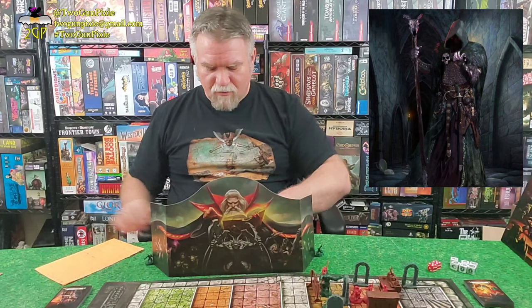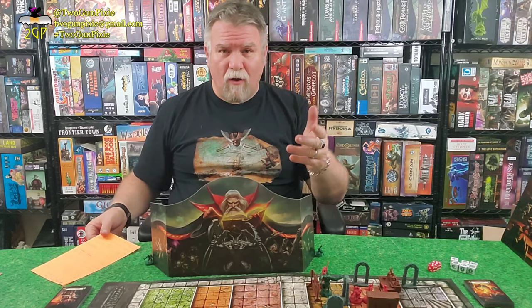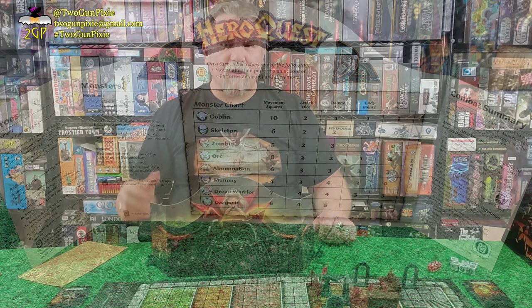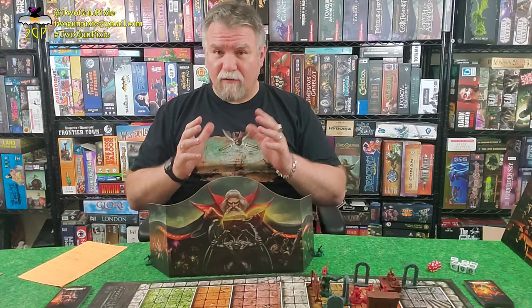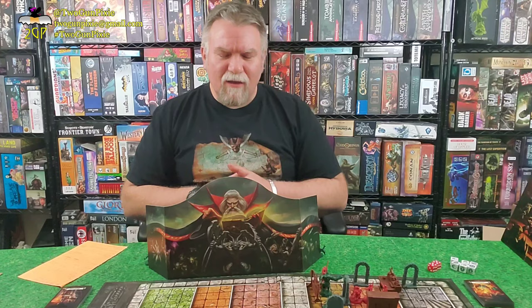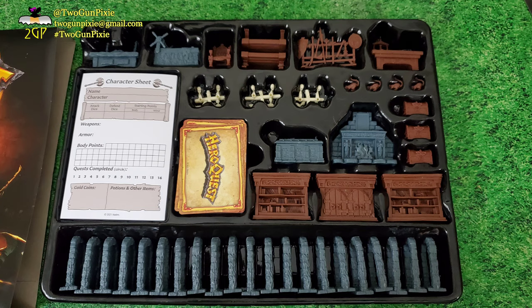The Zargon player controls the quest. He sits behind the board with the quest book behind the screen, and should ideally have read through all 10, 12, or 14 quests in whichever quest book they're running — at the very least the current quest. Behind the screen, Zargon also has a deck of artifact cards, the Dread Spells deck, and the deck of monsters, along with any miniatures and terrain for the current adventure.